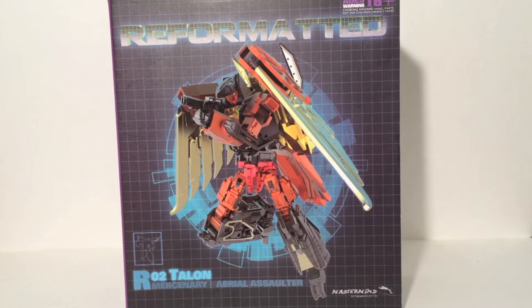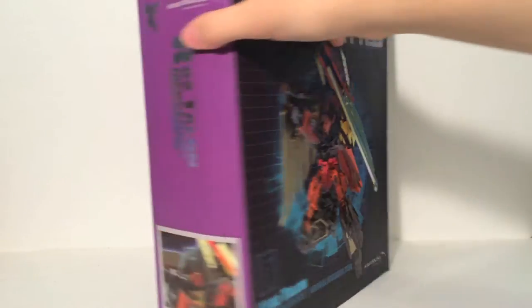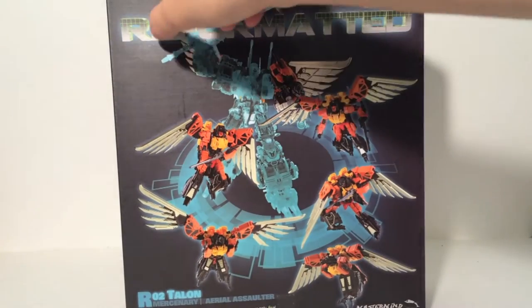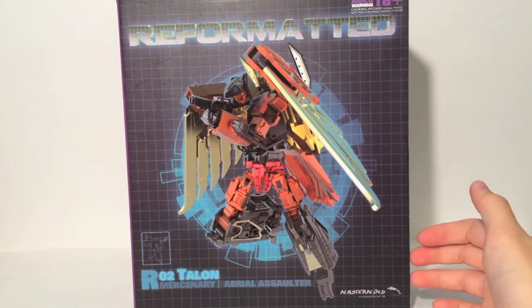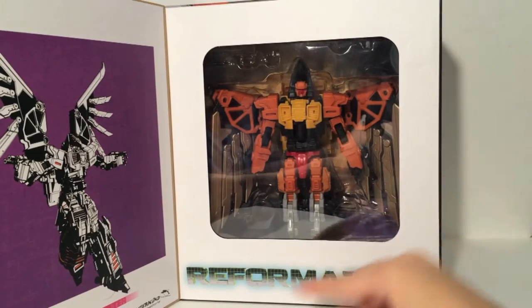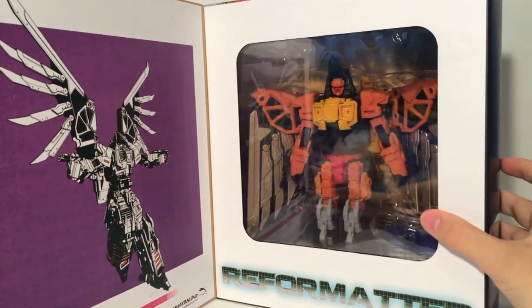As you can see, this is the packaging for the reformat line. Very nice box with a full color image of Talon, with nice images on each side. On the back you can see Talon's various modes, plus his component for the combined mode, which looks very nice overall. It gets even better as each of them have a magnetic clasp so you can open it up and see the figure inside.